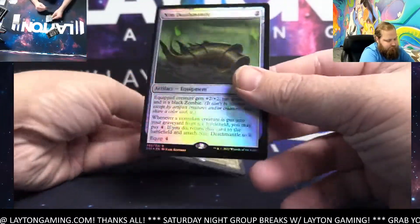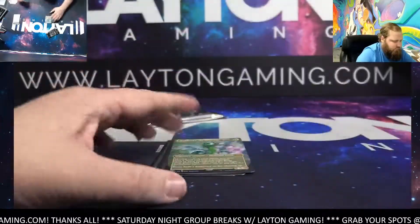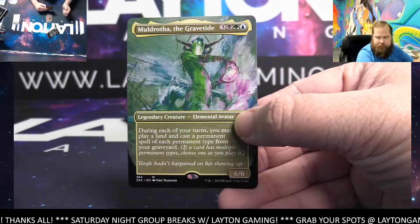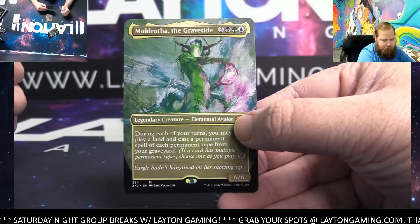Nim Deathmantle foil! Ooh — Muldrotha, the Gravetide! Mythic borderless!